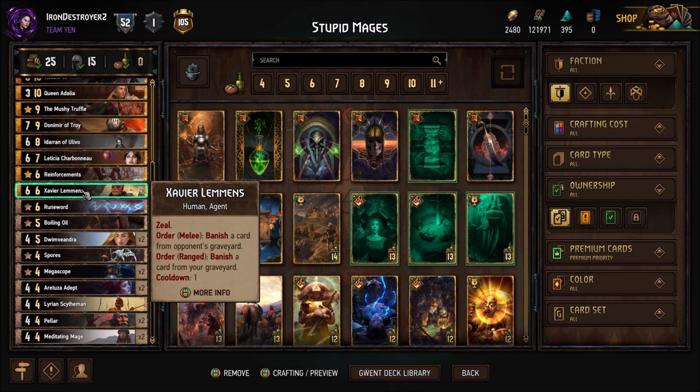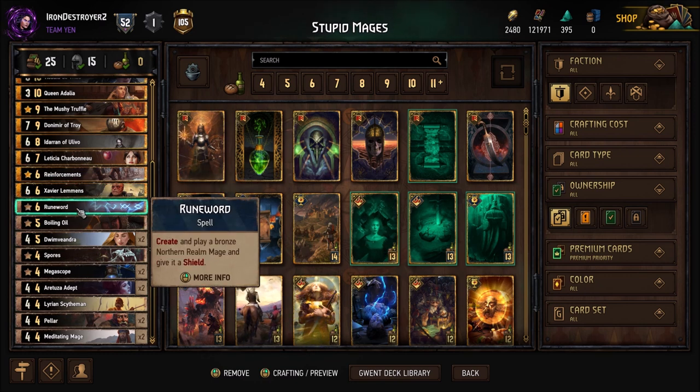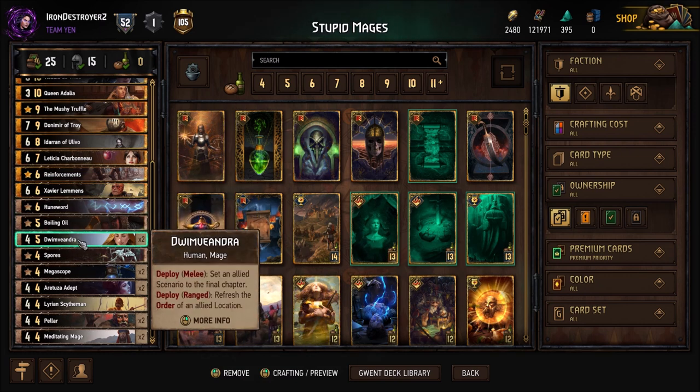I think I've beaten almost every Meditating Mage deck I've played with Rain. There's no answer to the Messenger of the Sea — that's the big thing. And you can out-tempo them, which is the key advantage. If you get the tempo in round one that's where you get the good advantages.